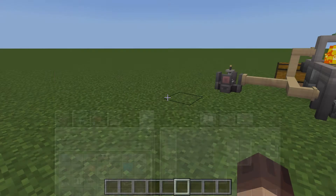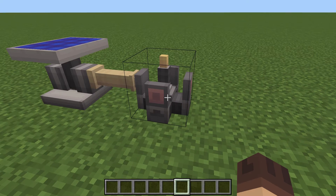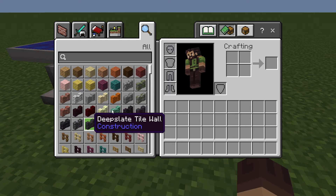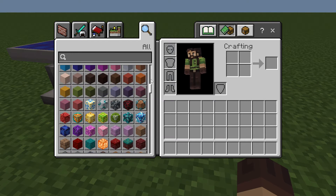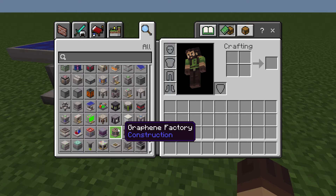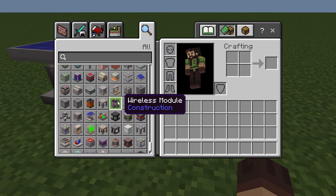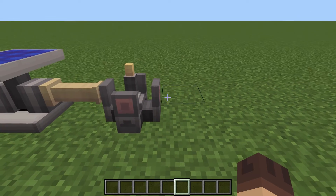What I really wanted to talk about today is something I was really intrigued by — the wireless power transfer that's been implemented. It's a really nice feature. This block right here is the wireless module.